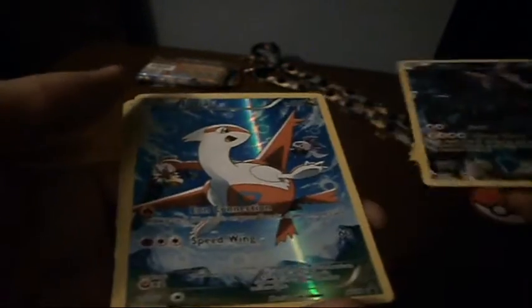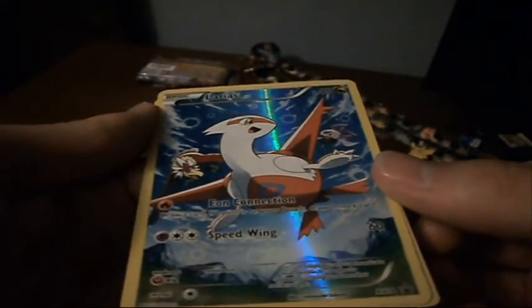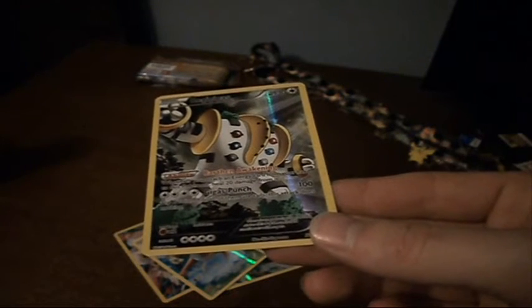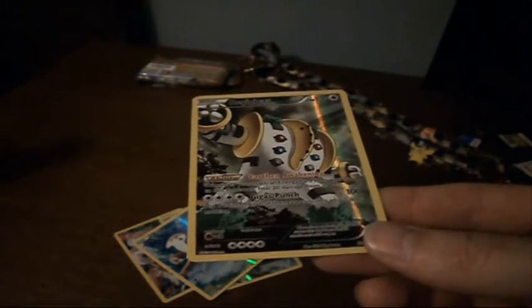Zekrom — Slash, and Voltage Storm. Voltage Storm does 10 damage to each of your opponent's benched Pokemon. That seems actually pretty good — that's a plus. Latios — Eon Connection and Speedwing. Eon Connection: draw a card, and if Latios is on your bench, draw one more card. That seems okay. And Speedwing, 60 damage. And there's Regigigas, which looks awesome — Earthen Awakening: whenever you attach an energy card from your hand to this Pokemon, heal 20 damage from it. And Gigas Punch — flip two coins, if both are tails this attack does nothing; takes four energy, does 100 damage. None of these guys are super good, but they're not EXs. They're just kind of generic legendaries. Well, actually the Zekrom's pretty good.